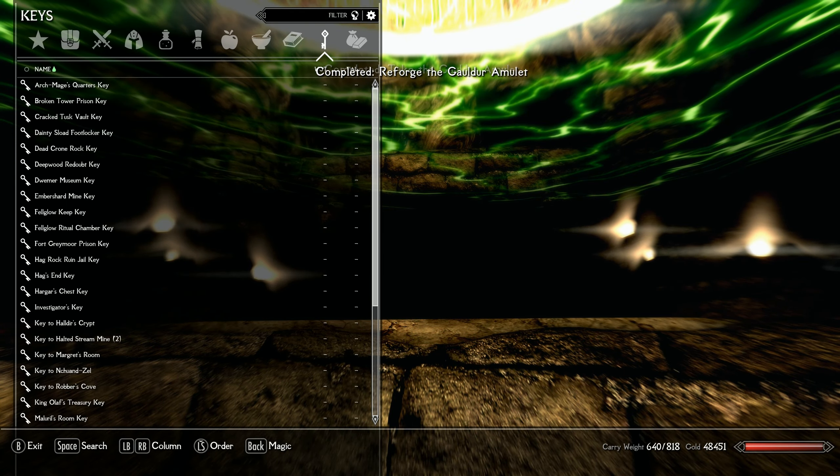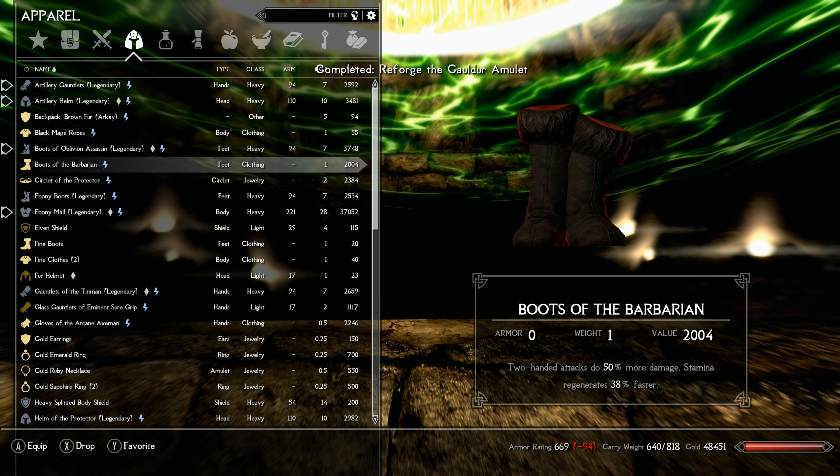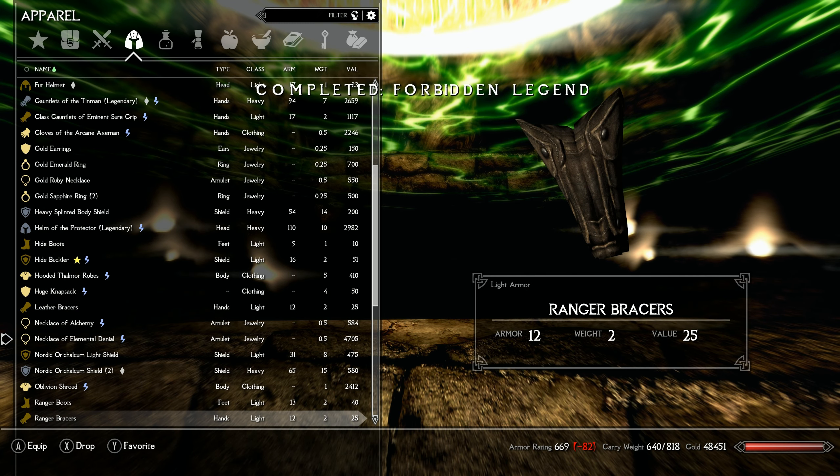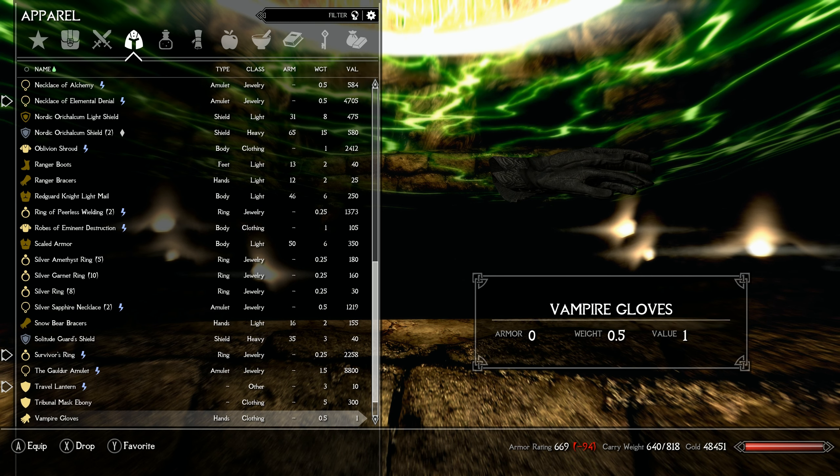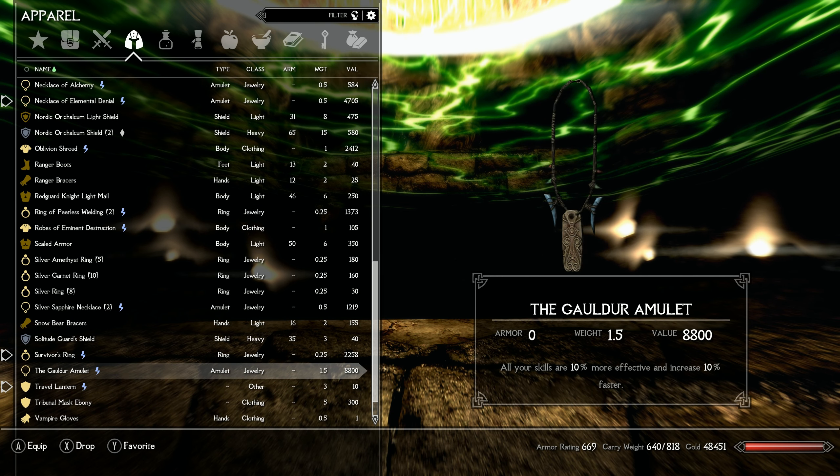All right, let's take a look. This is one of the artifacts affected by Zim's Immersive Artifacts. The Gauldur Amulet — so this isn't quite what it was in the vanilla game. It looks like it's giving us a 10% boost to the progression of all skills, and all skills are 10% more effective as well. With an uncapper where all skills cap at 255 — or is it 355? — getting 10% more is pretty big on every single one of them. Pretty cool.